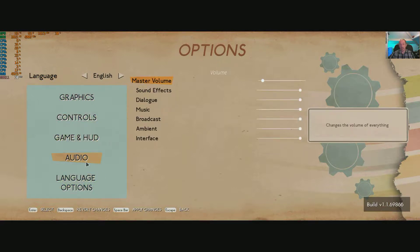Audio is stereo — it does not support surround at all, I have tried it. We've got a master volume, and you've got sound effects, dialogue, music, broadcast, ambient, and interface. You can change them all independently.